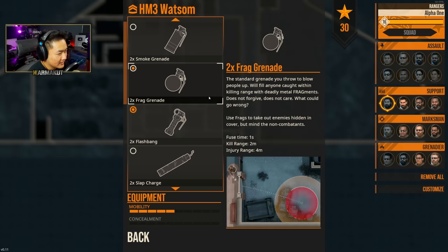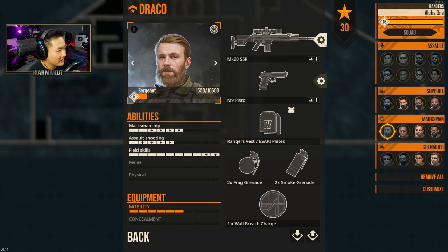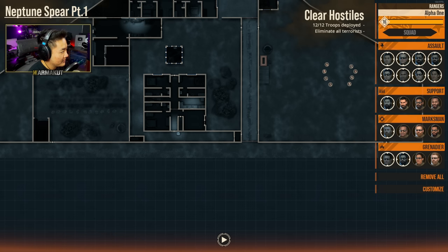Maybe some smoke grenades on our support players here. M110 SASS — we'll go with a Mark 20, rock another 1-4. Everyone should be rocking 1-4s. We'll have extra slap charges just in case.